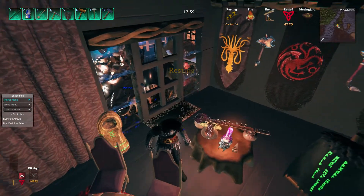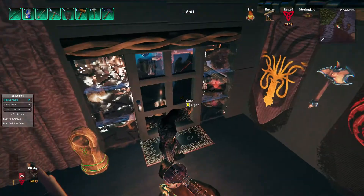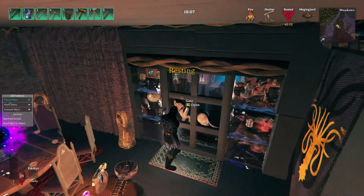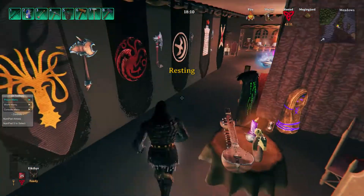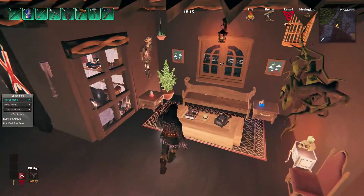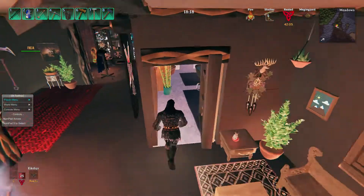This is Freya's room - we won't go in there because I'm afraid I'll let her dog out. Here's a little sitting room and this is a bathroom.